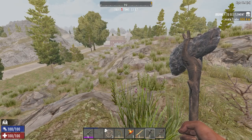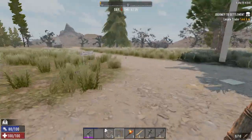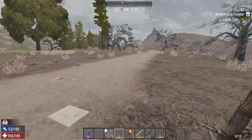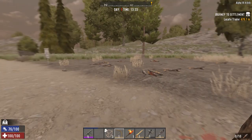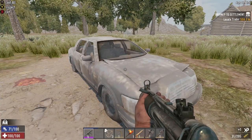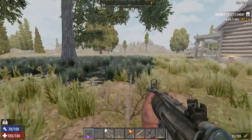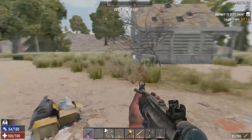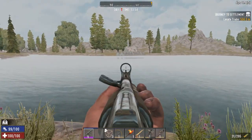I wouldn't mind checking out that POI but I'd like to find one closer to the trader. Looks like we're going to get into the burnt forest. There is a house a little further down but it looks pretty dilapidated. Let's go to this other building — looks like we can hold it down for the night. We won't make anything permanent; we'll venture to the trader tomorrow. There's a nice little lake here with what looks like docks on the other side.